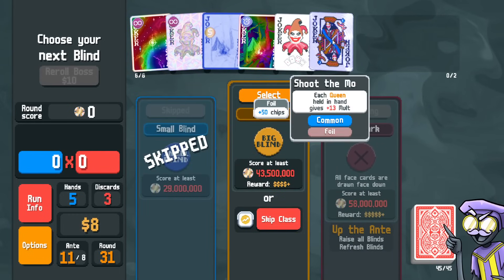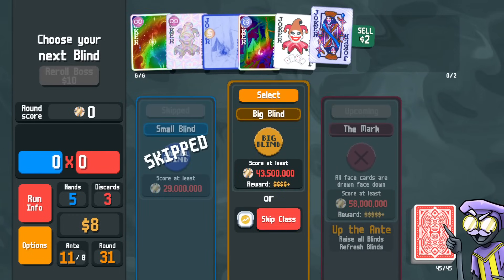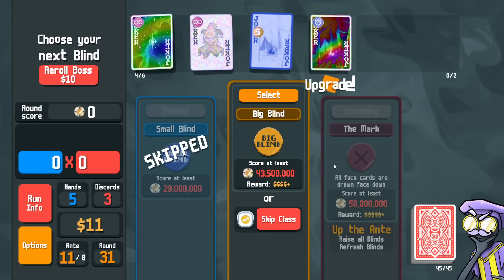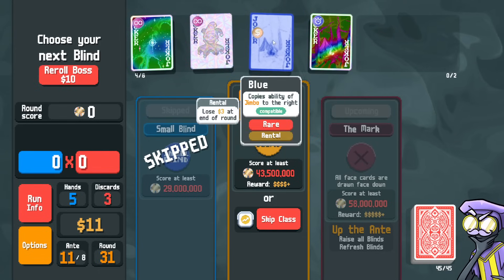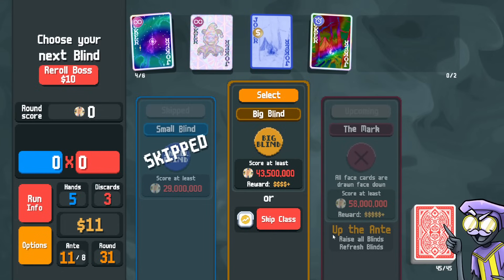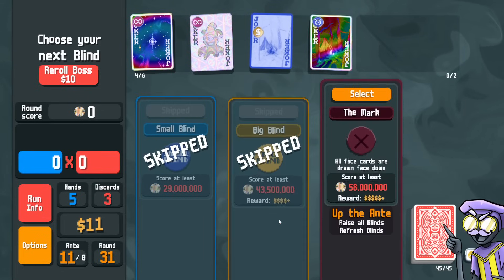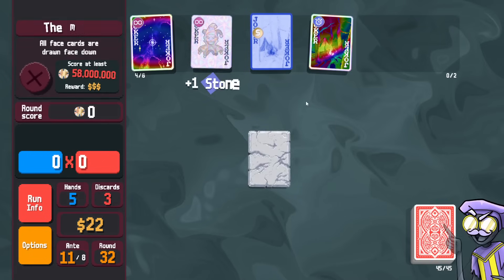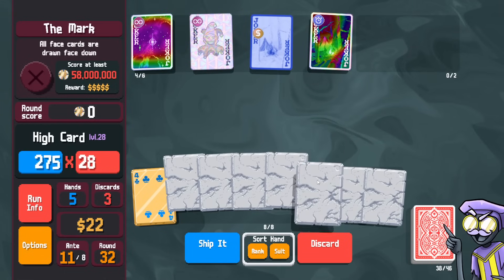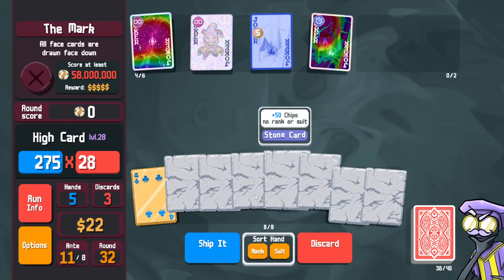Top it up. Shoot the moon as a foil — we don't need that. We could go one more round, we could skip all the way to the boss. Give this a try. One, two, three, four, five — ship it.